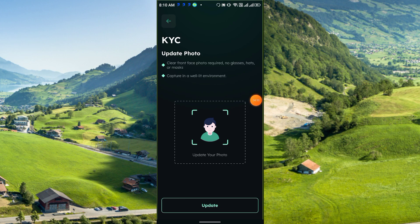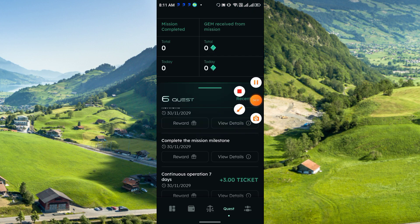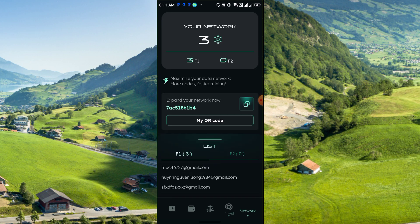You can complete KYC by uploading your selfie and a document like a national ID or passport. It is a very easy process. You can also earn rewards by completing milestones, such as continuous operation for seven days, and there are lots of other rewards available.